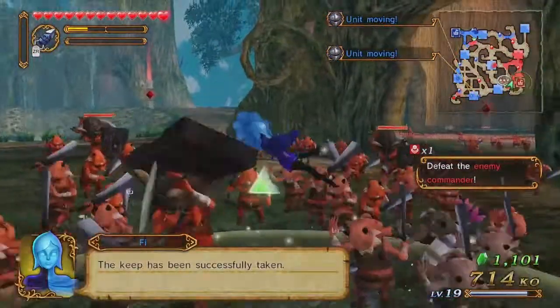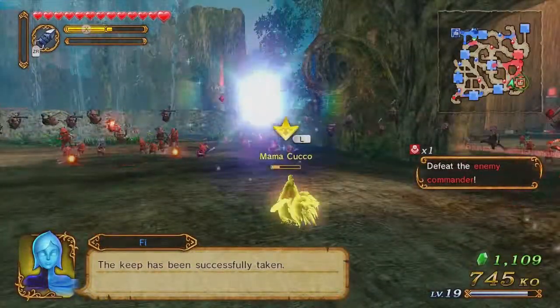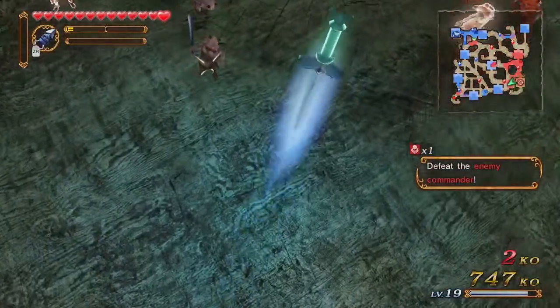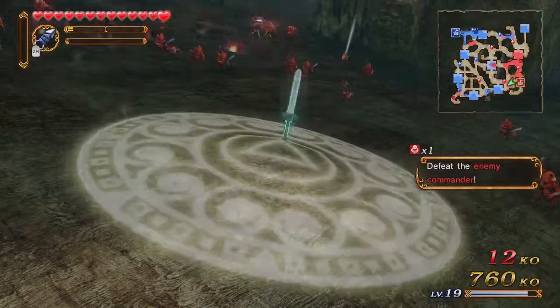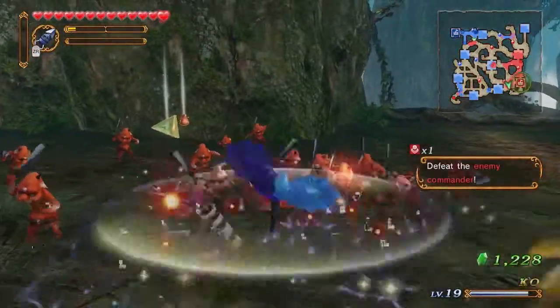You have to kill a certain amount of enemies to get an A rank, and more often than not it's going to be 1,200. So I'm going to be trying to hit that magic number in each of these missions that have a KO count requirement.